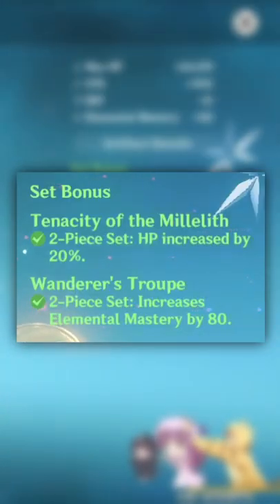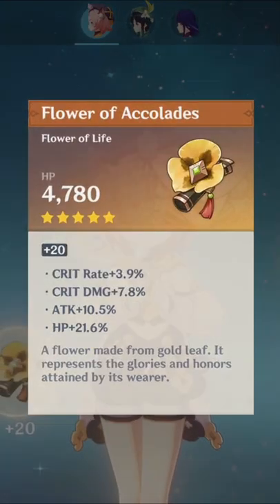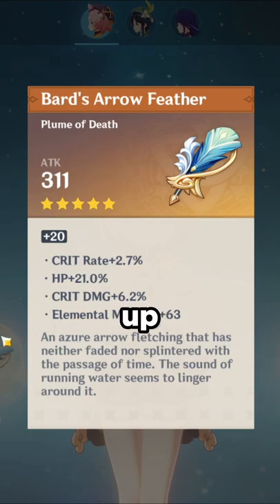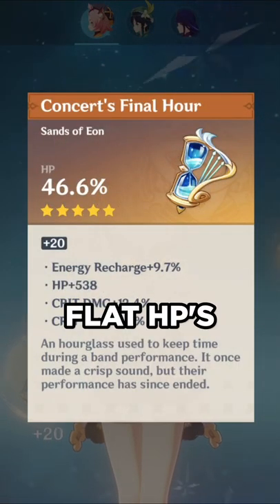You got two-piece Tenacity and two-piece Wanderer's Troupe. Let's check it out real quick. HP up right there — amazing. We got some amazing cracked HP stats up there. This is HP sands. Yes sir. Flat HP is high as hell.